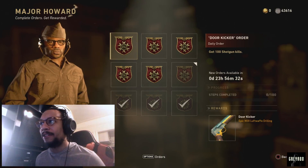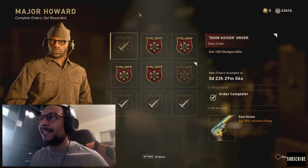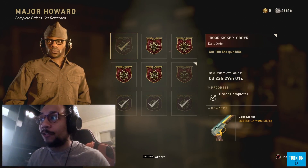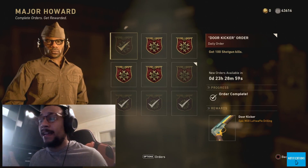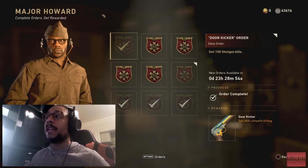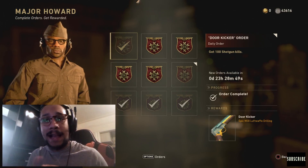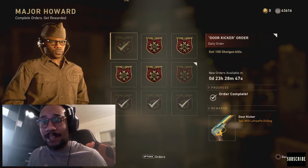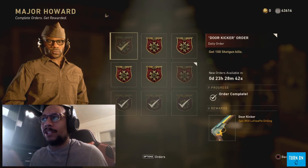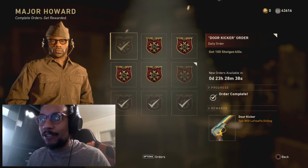Alright guys, this daily order took me about 30 minutes to complete. It's simple, it's just a long order — 100 kills. We finally got the Door Kicker. I did it in two matches of Shipment 1944 domination, using both the combat shotgun and the toggle action, just mixing and matching whatever felt necessary at the time. Best of luck to you guys — definitely go for it. It's a simple order, just takes a bit of time.